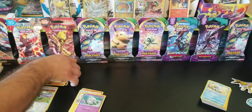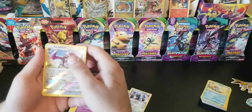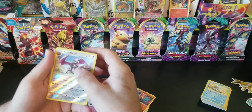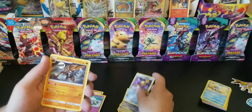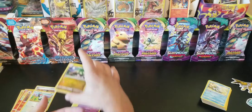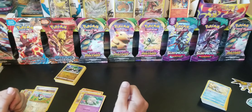So to recap what we got: a Non-Holo Rare Quagsire, a Non-Holo Rare Metagross, a Reverse Holo Aerodactyl, a Holo Zangoose, a Reverse Holo Omanyte star, another Reverse Holo Aerodactyl, a Holo Aegislash, a Non-Holo Kabutops, and a Reverse Holo Rare Alolan Exeggutor. Alright, well thank you for watching — please like and subscribe. I'll have part 2 out shortly after part 1 uploads, so please check it out. I'll catch you later.